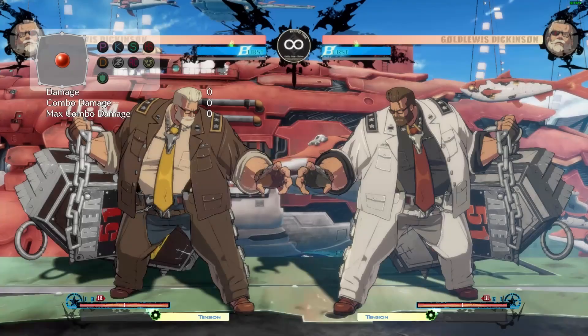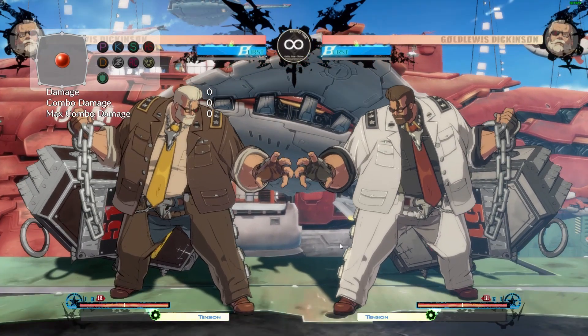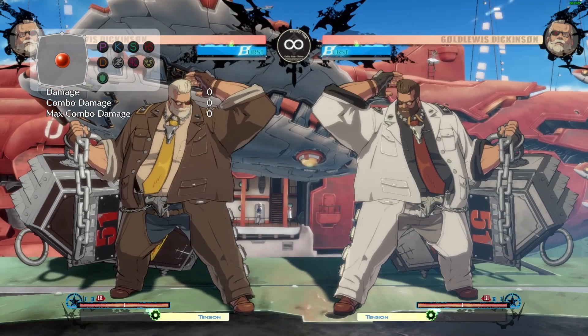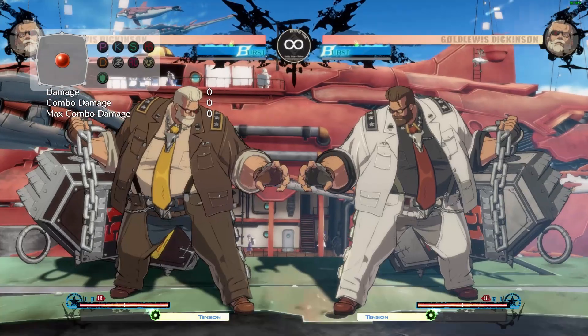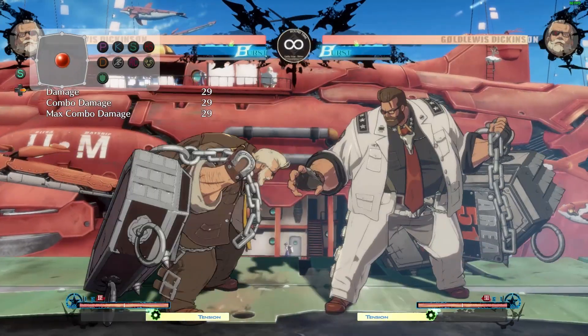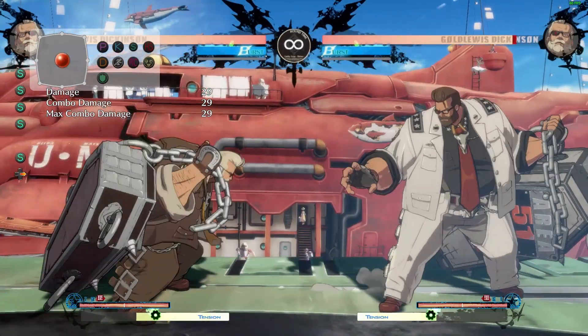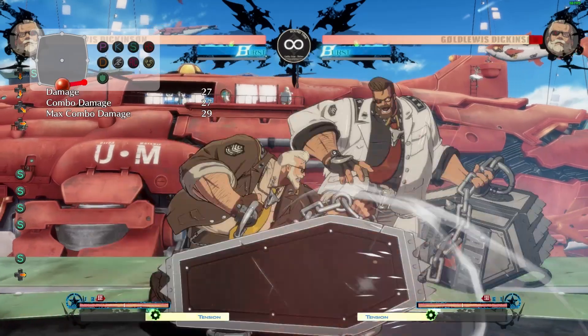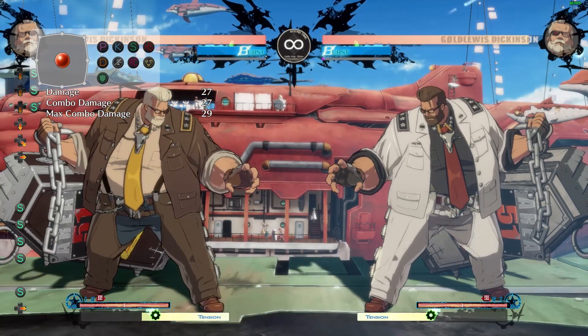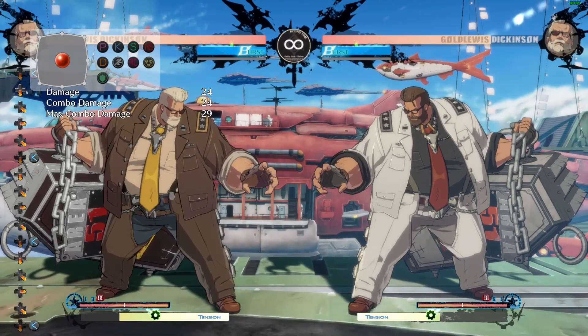His far slash and 2S — they have apparently decided these moves are too similar. I don't know what they're smoking because these moves are not really that similar even in use, but in order to make them stand out more, they have made far slash slower. For 2S, they have made the active frames higher, so now it is a lot more potent of a meaty option.